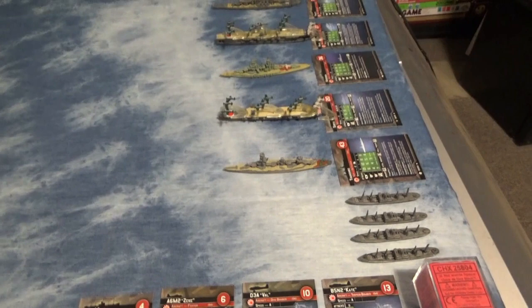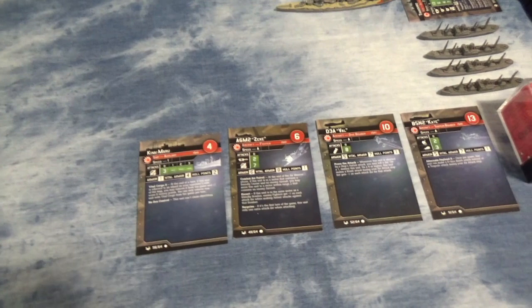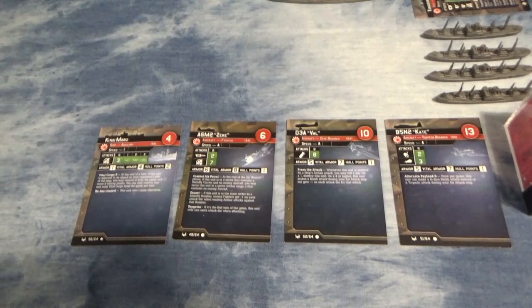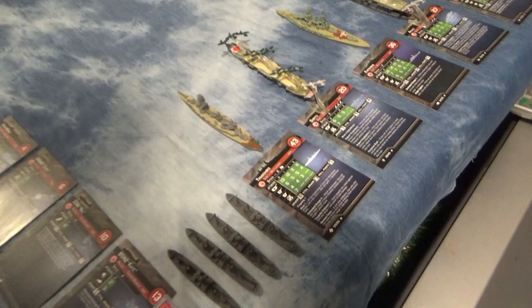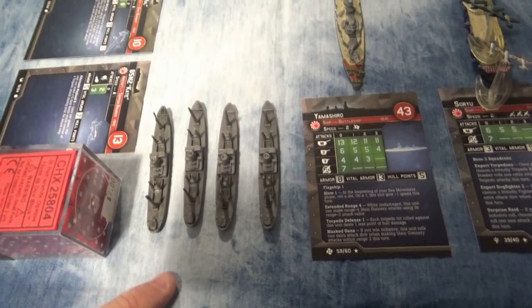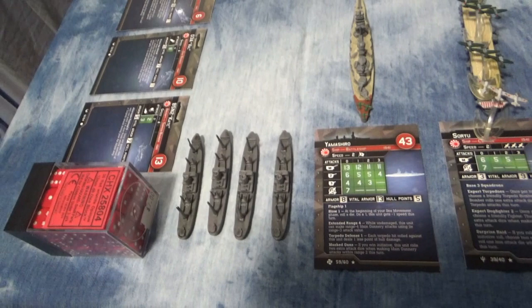We will start with the Japanese. For the Japanese, we have a grand total of 525 points. That is a lot of points for a game of War at Sea — typically you are between 100 and 200, sometimes as high as 300, but we are doing 525. We have got four Zekes, four Vals, and four Kates — a dozen fighters, dive bombers, and torpedo bombers. Over here, we have four of the Kinaimaru transport vessels, the ones bringing Japanese troops to land ashore at Midway and take the island. Unfortunately, they just had to turn around and go home because they lost the Battle of Midway and had no air cover.